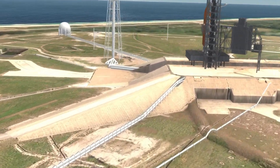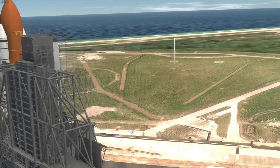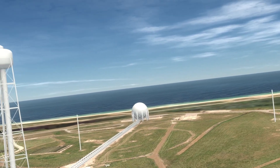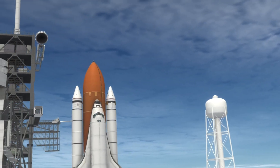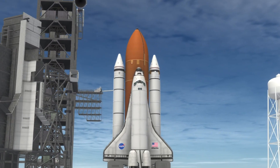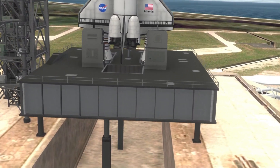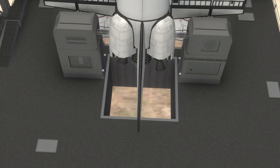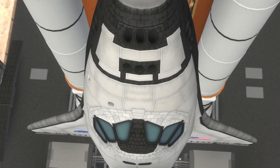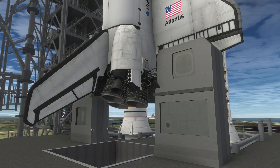So the point of this video is a space station being built using each Shuttle variant. By that I mean proposed variants for the Shuttle — first the Shuttle as it flew historically, but on the other launch pad you can see the Shuttle-C, which will be discussed later. You've already seen this intro cinematic and most of this first launch in the previous video.